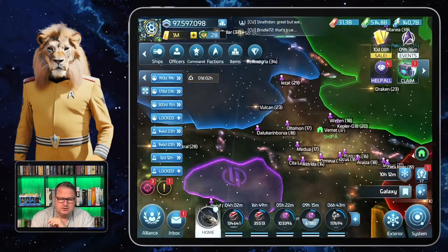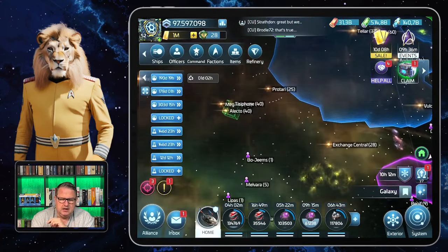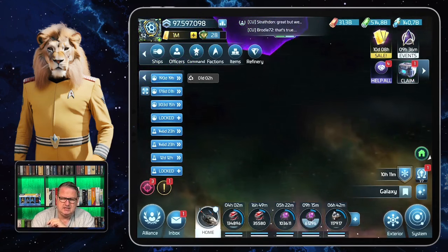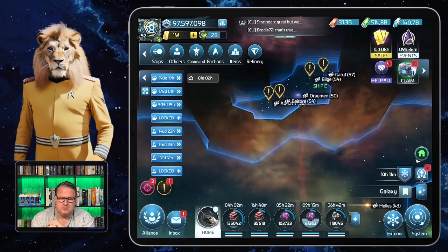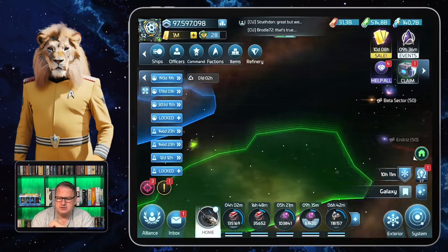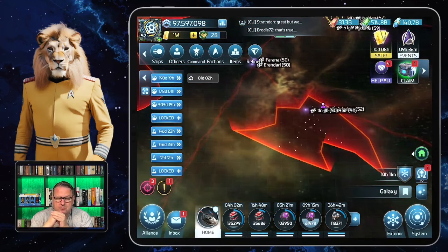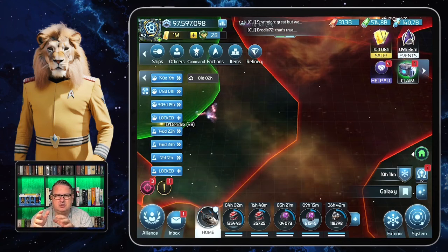Warp range will remain important to reach all systems. You'll need it to get to the Freebooter systems later, to the Delta Quadrant, to Cardassia, Zindi space, the Dominion, and the Delta Quadrant. All of this depends on your warp range. Extra sections of the Federation, Romulans, and Klingons also demand high warp range later on. Deep space — which I showed with the factions — you can only go there after reaching level 39, and then warp range becomes an even bigger issue.